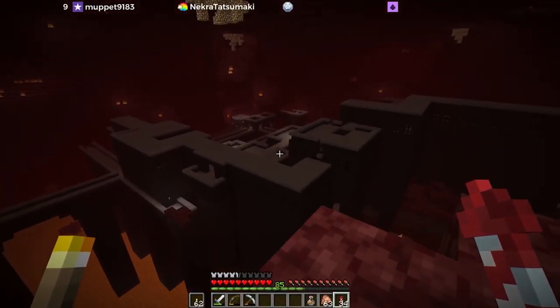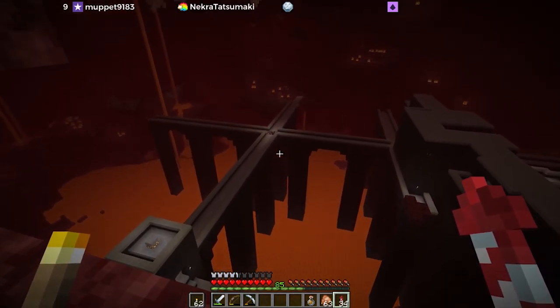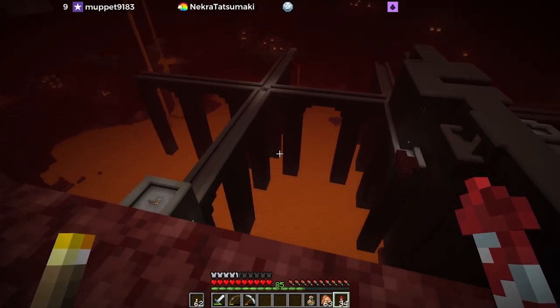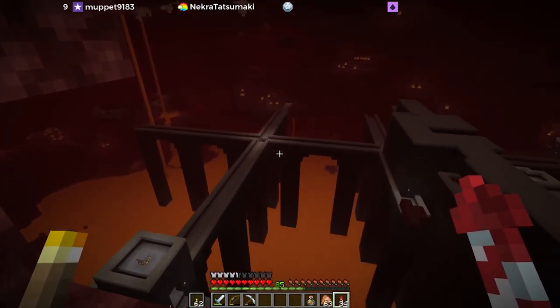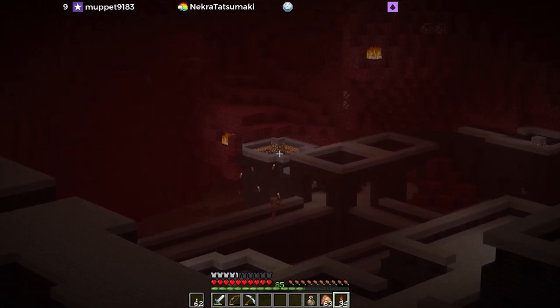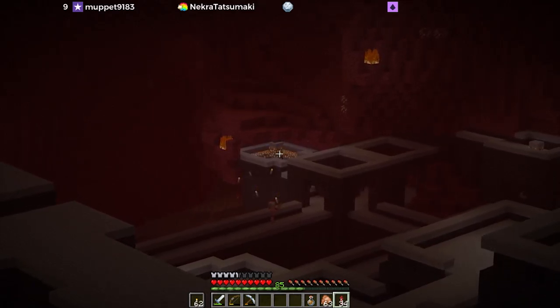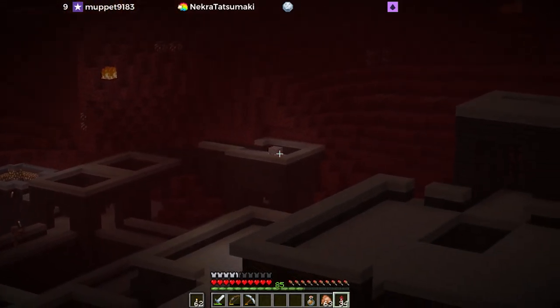This right here is the epic crossroads where we're going to be putting the crossroads farm, and I have a few measurements to take care of today. There are a few things I'd like to do, including getting rid of some of this lava and mapping out a temporary farm area where we can potentially get some skulls and stuff while we're setting this up. In the distance right there is the blaze spawner that was giving us a lot of trouble last time.